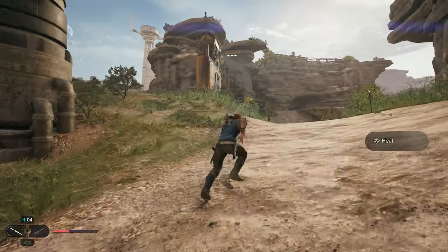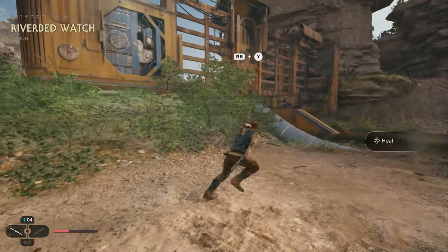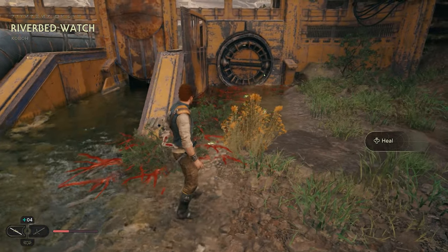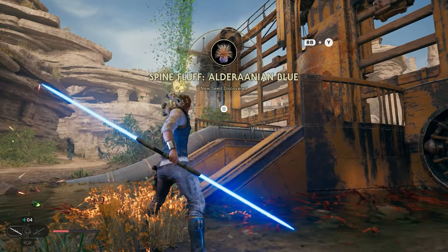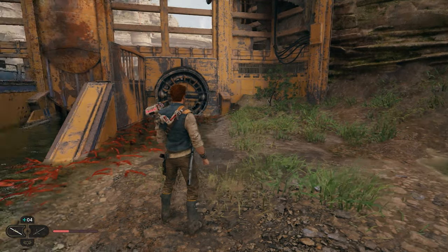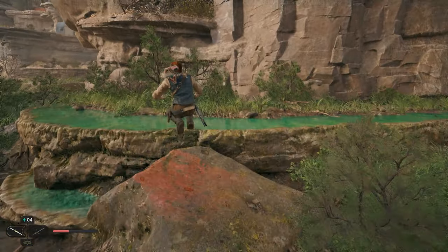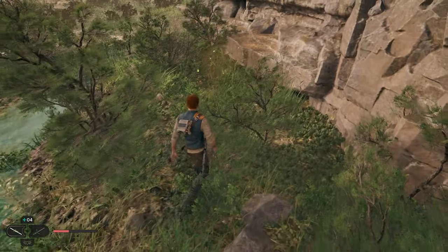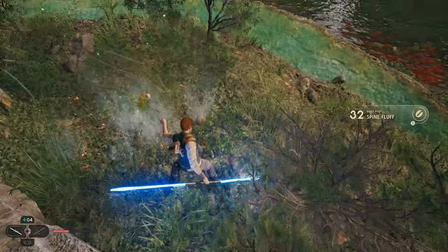You're going to see this yellow structure on our left — we're actually going to have a seed pod right in front of this. Go over here in front of it and you'll see the bush has glowing green orbs. Take that out and get another collectible. After picking this one up, do a complete 180 and go across this little river — jump up on this little rock. Right over here behind this bush, you'll see more green glowing orbs for another seed pod. Take that out for another collectible.